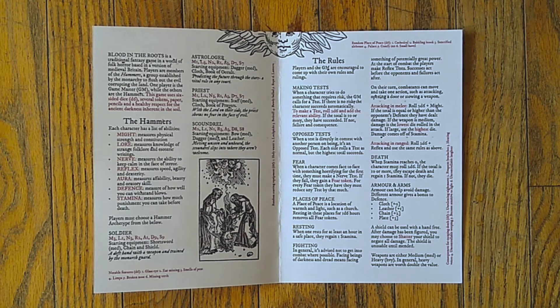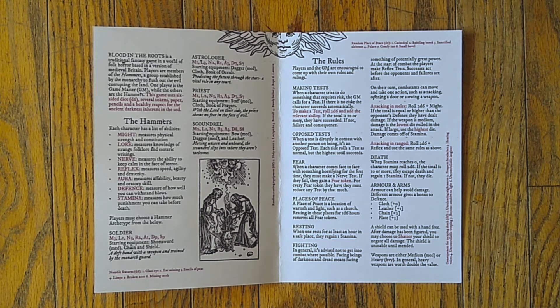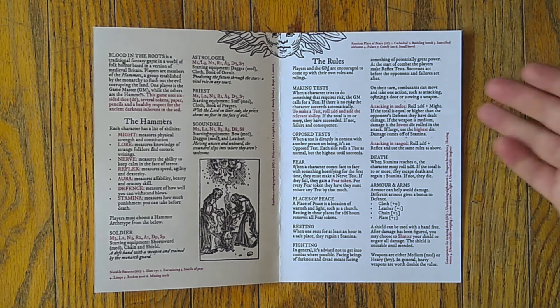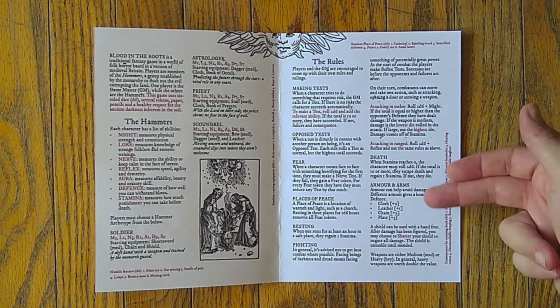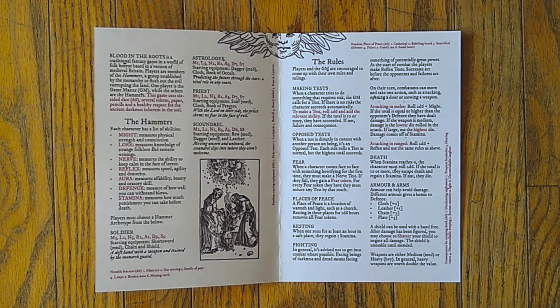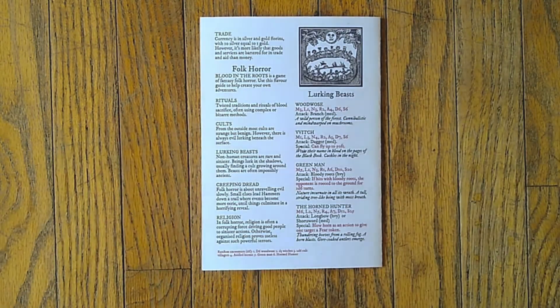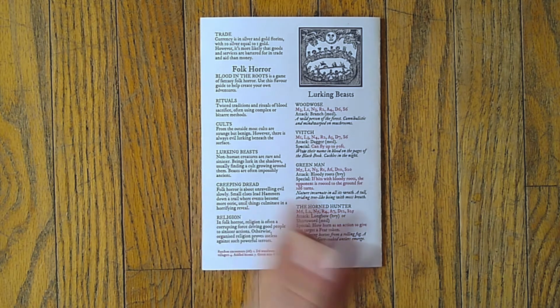I also added places of disturbance — if you have to linger in a place, you roll on a d6 table to find out your place of disturbance, and it will give you a fear token. Otherwise the game is really simple: 2d6 plus Might against Defense to do damage. Armor can be used to avoid damage. You can shatter your shield to negate all damage. It's very cool — it encapsulates all the things we like about most of these rules-light games.